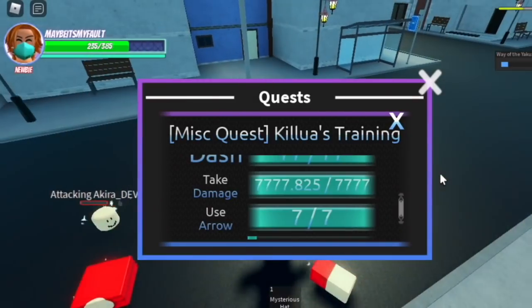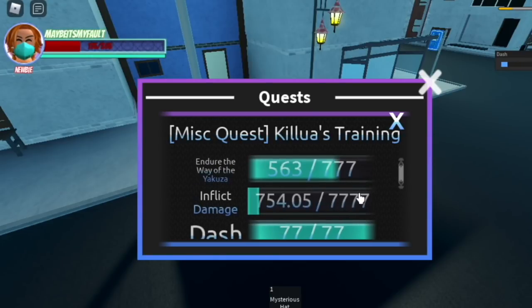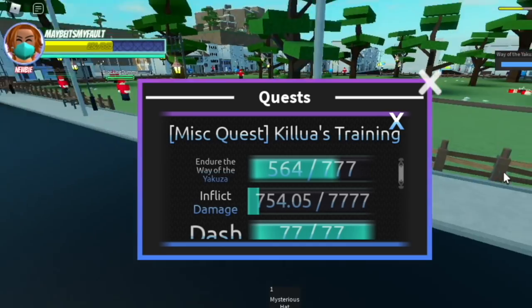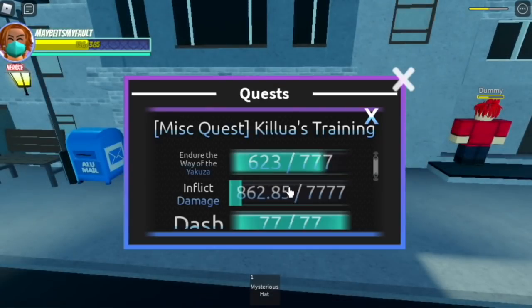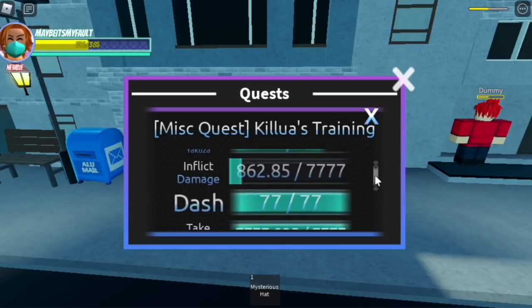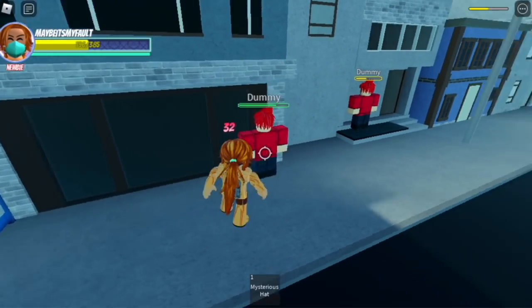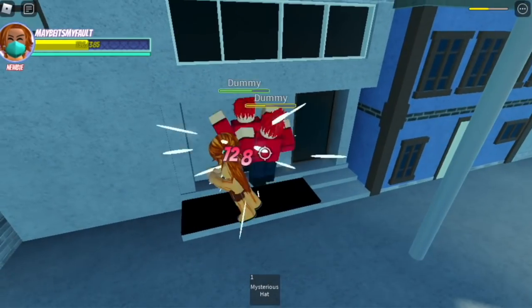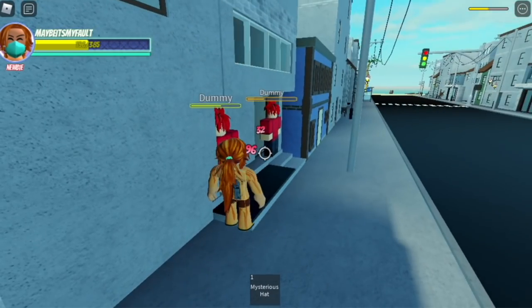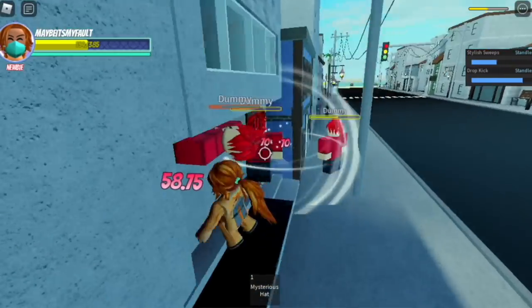We're done with taking damage and almost done with the Way of the Yakuza. Next up we are going to focus on inflict damage. In the private server, the fastest way is to gather all dummies in one area and try to attack them. See this — we have 862 so far. Inflict damage, almost done with the Way of the Yakuza. Gather the mobs in one area, or if you have a private server, ask your friends to do it to make it faster. The more you hit, the more damage you inflict.